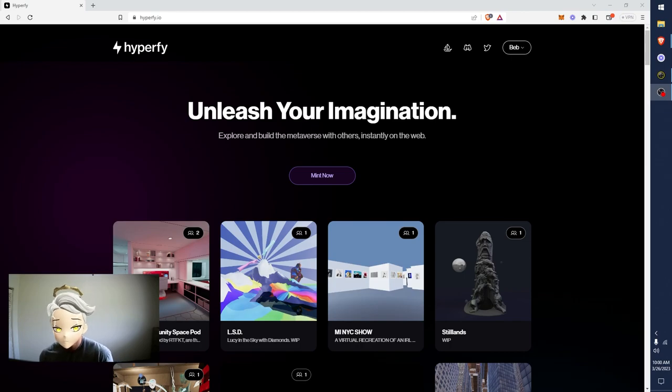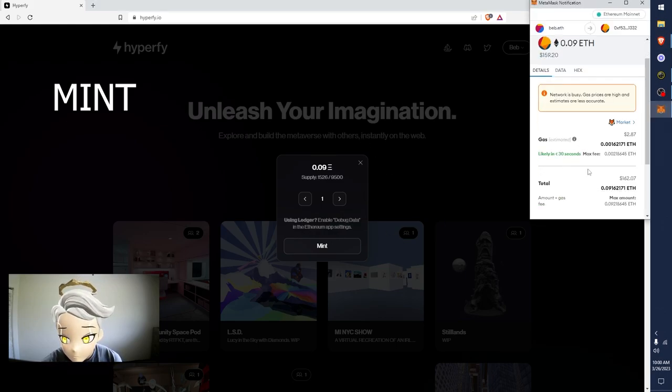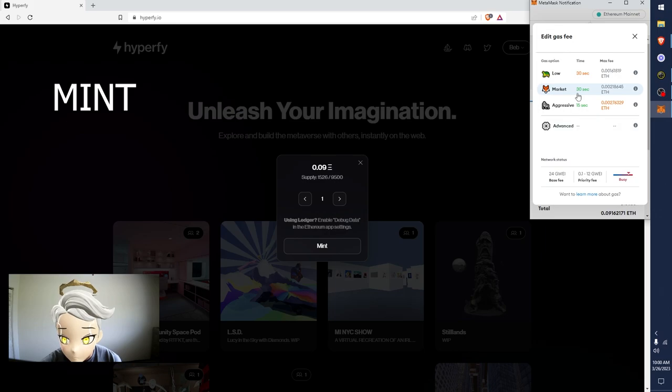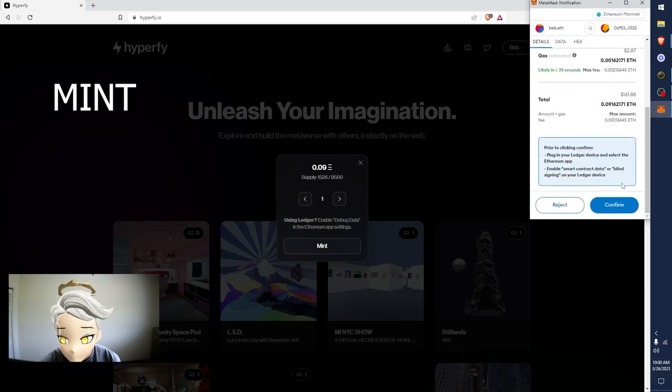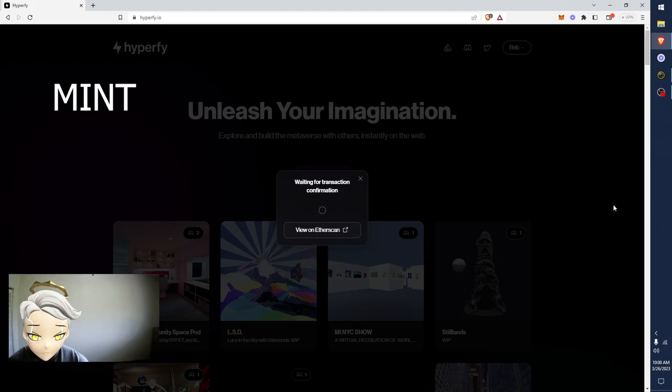Yo, what's up guys, Bip here from Artifact. We're gonna build in Hyperfy. So I'm gonna mint a world with you guys right now, and then we'll hop right into it. I'll just set this to market. Gas is busy - $2? No way. So much better than before. I remember paying like $80 gas fees. Anyway, I just minted a world. I needed a new world anyway to do a demo like this.